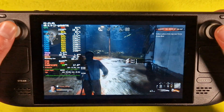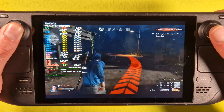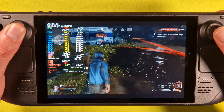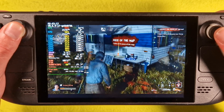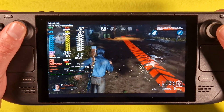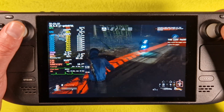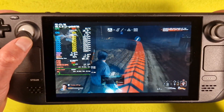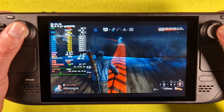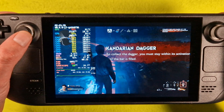I could never get enough of these. The final piece has been collected, making the map whole again, and revealing the whereabouts of the Kandarian Dagger and the Lost Pages of the Necronomicon. The team has awakened the Lost Pages, striking terror into the black heart of evil. Expect resistance.